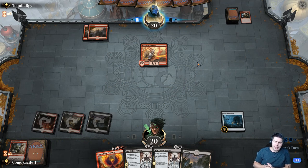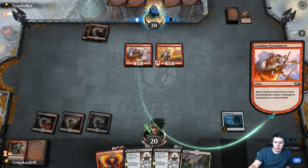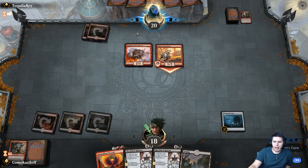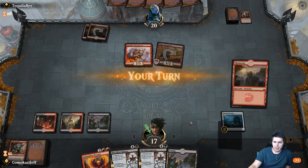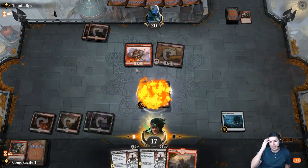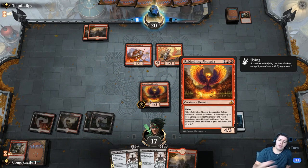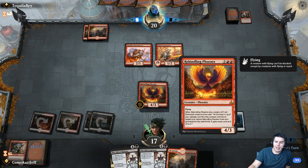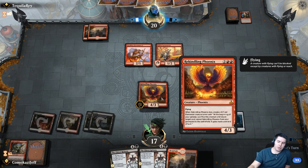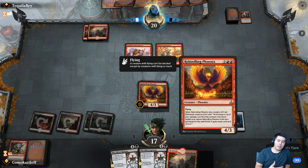Now we just need to start playing good stuff and hope they don't have just a ton of burn. No land for them is actually really good for us. Swamp — Rekindling Phoenix. The best thing about Rekindling Phoenix is that if it dies and they can't kill the token, it returns from the graveyard to the battlefield so we can get another bat out of it too. It's another thing we can sacrifice with Priests of the Forgotten Gods.